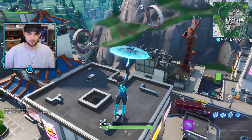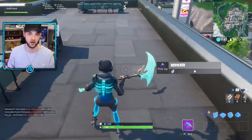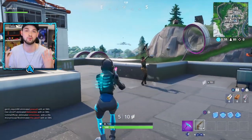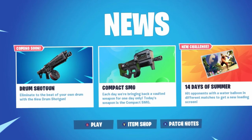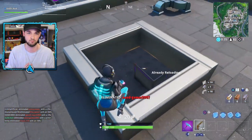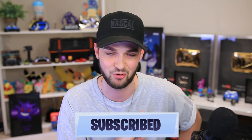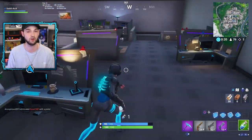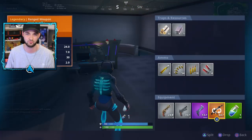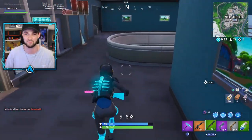In case you didn't know already, last week's update, this week's update, and next week's update are all content updates, which means at the flick of a switch Fortnite will enable something new into the game. This week it's going to be the drum shotgun, available in grey, green, and blue — very fun to use. Make sure you're subscribed for the latest news and gameplay. With these content updates, a lot of files are in the game ready to be decrypted, letting us know what's happening in the future.